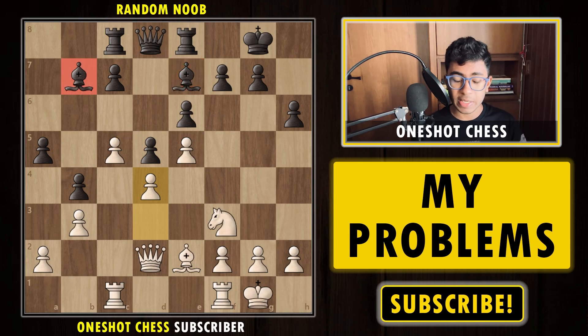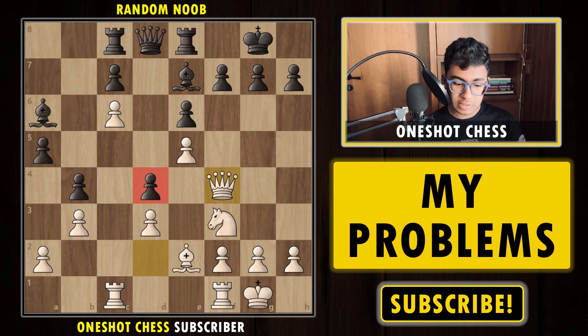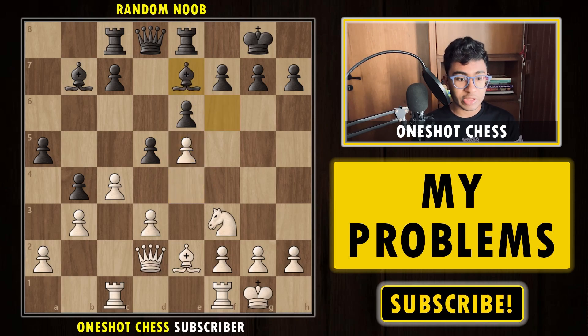Black tries b4, but we play c6, hitting the bishop. The bishop moves and now simply queen f4 — the d4 pawn can't be defended and we win the pawn and eventually the game. The lesson: black wanted to open up the position, so we identified that as our weakness and blocked it by closing the position, because bishops are extremely bad in closed positions.